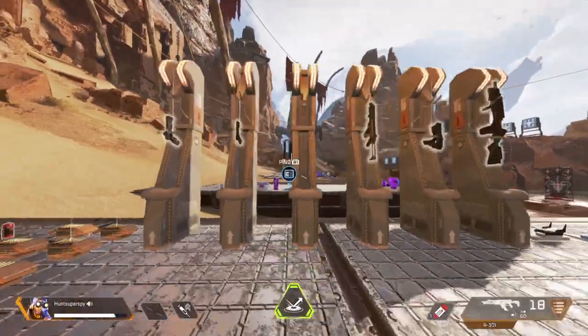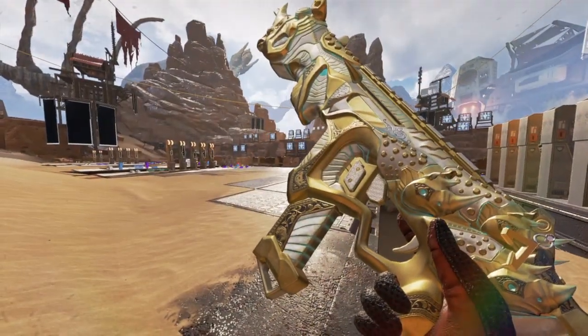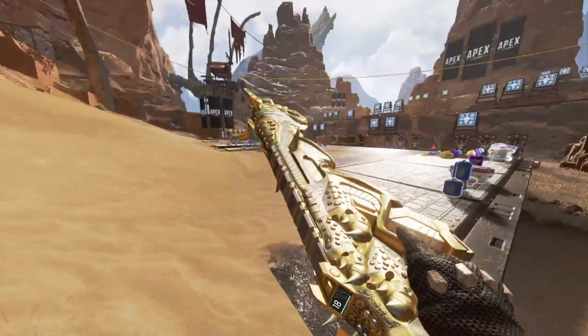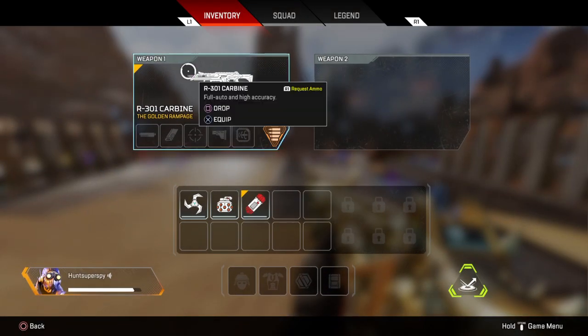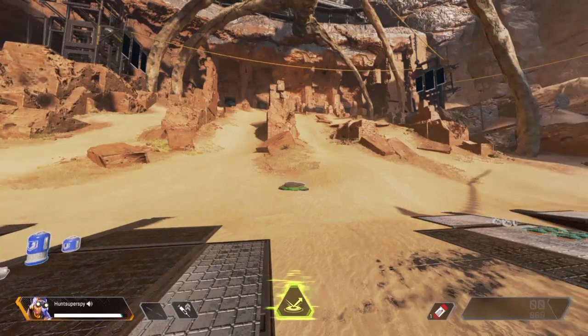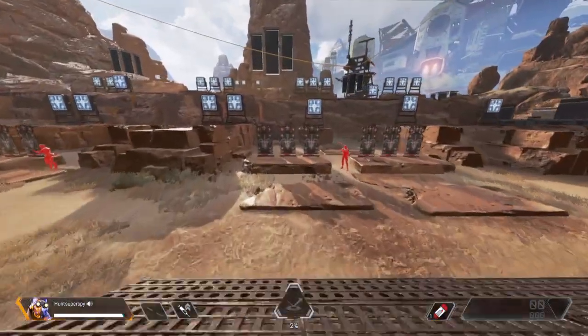I'm just going to inspect a normal weapon now so you can see all the inspect animations. If I had the Airwomb I'd show you the Airwomb inspect animation, but I don't have it. Also, this is what it looks like when you're throwing your jump pad. And that's the video, guys!